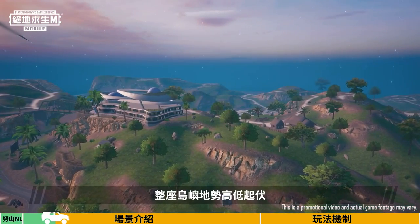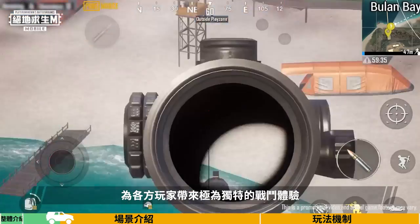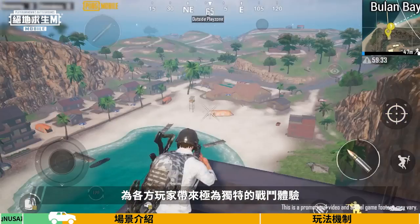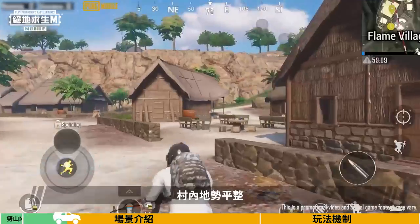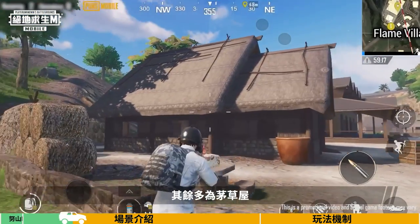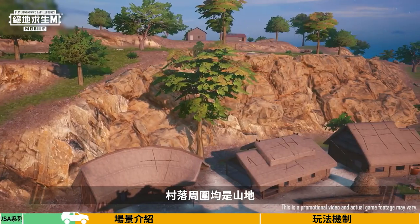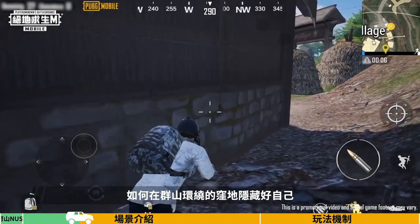The island is made up of undulating terrain. There are buildings scattered around, providing a unique combat experience for players. Flame Village is located at the center of Noosa. The terrain near the village is flat — other than a few brick buildings, all it has are straw huts. Hills surround the village, so players have to think about how to hide themselves in the valley.